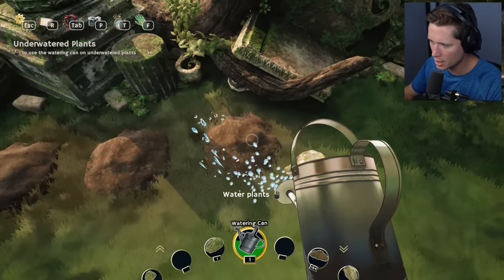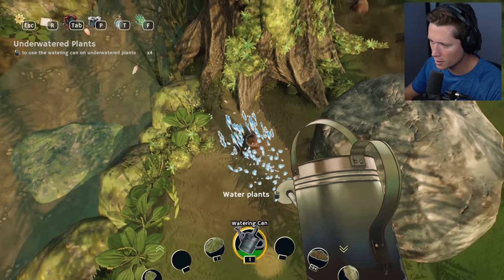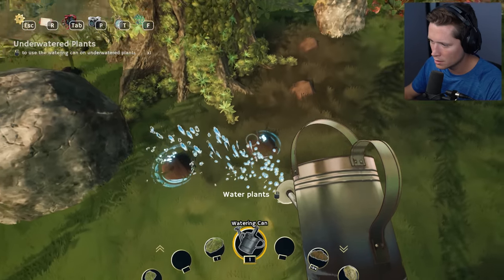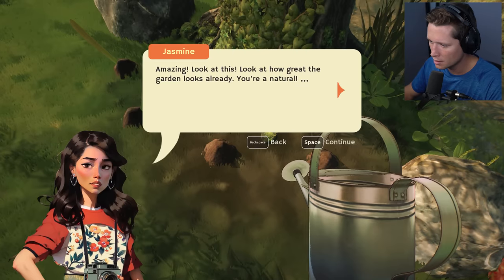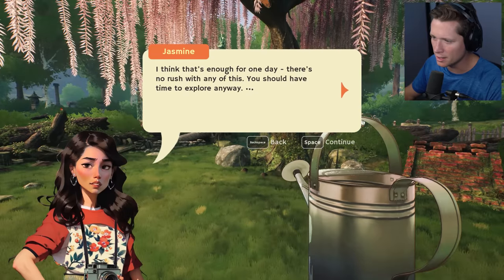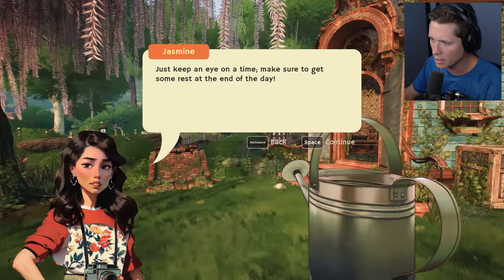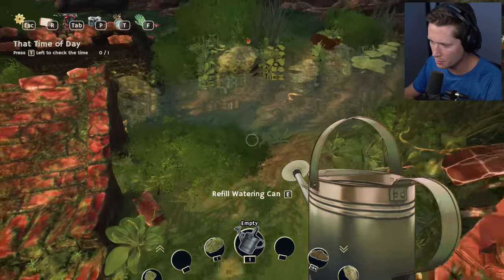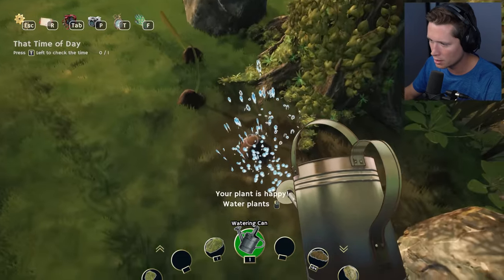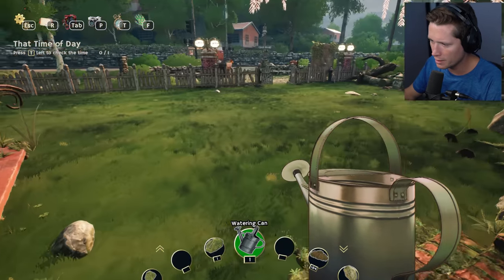We get a little confirmation that we're done when that watermark shows up. Don't forget our little guys over here — they're going to be thirsty too. We're out of water! Great, the garden looks already great — you're a natural. I think that's enough for one day, there's no rush in any of this. Just keep an eye on time and make sure to get some rest at the end of the day. I saw earlier we can refill our watering can.